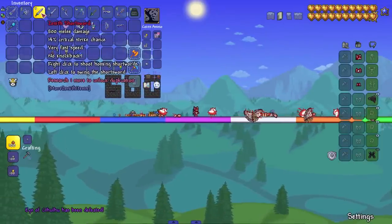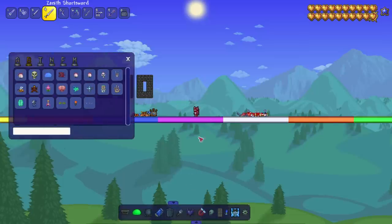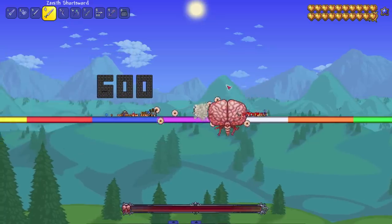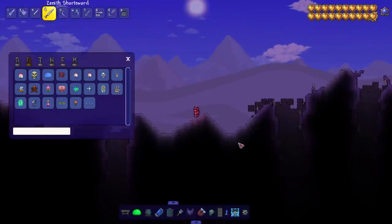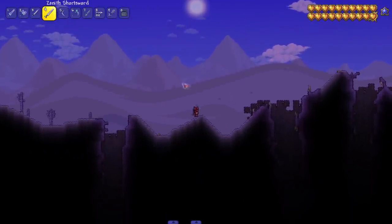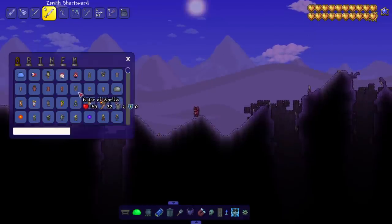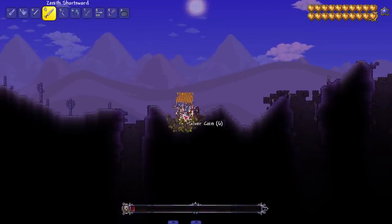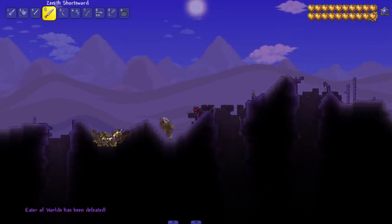Even though its base damage is lower, the short sword still does great damage combining both clicks. For the next short sword we're fighting the Brain and the Eater. Let's fight the Brain first — but I forgot he runs away. So Eater it is. It's got a nice unique attack; let's put it against the Eater. Wow, killed it — though it's the Eater so I can't get too hyped.